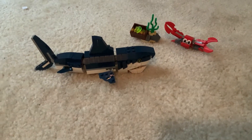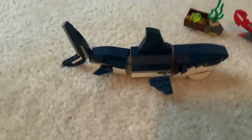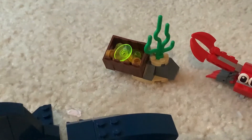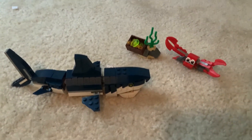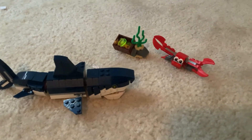Next up is the Lego Creator Shark set. It comes with a shark, which is pretty cool and poseable, some treasure, and a crab. I do like the design and everything. I think it's pretty cool and I do like the poseability.